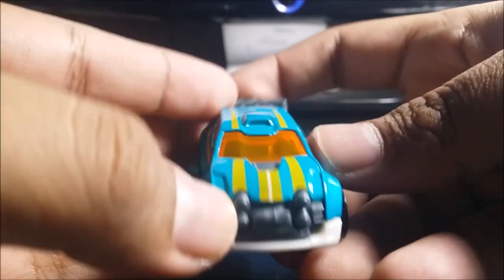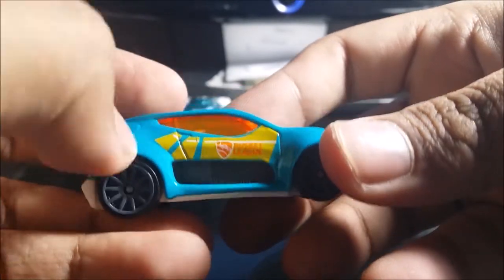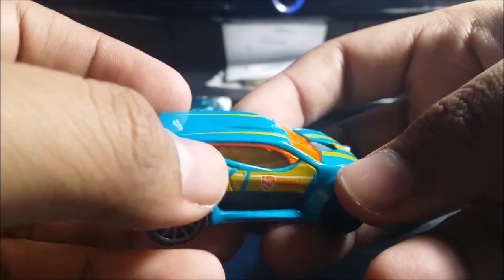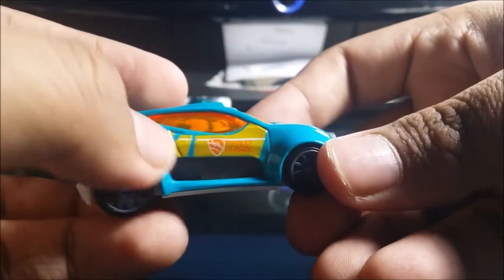There's some detailing on the front of the car — pretty cool and awesome. I think the colors are white, gray, and orange. You've got the Rocket League logo right here, and those were all pretty good.